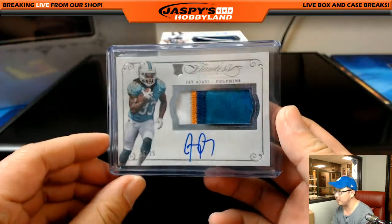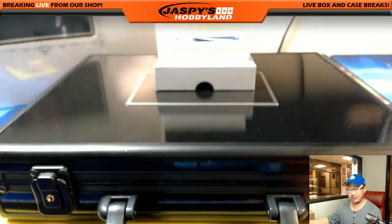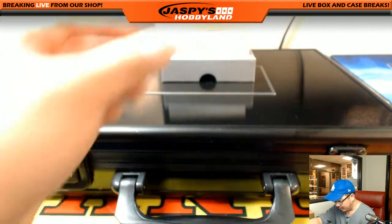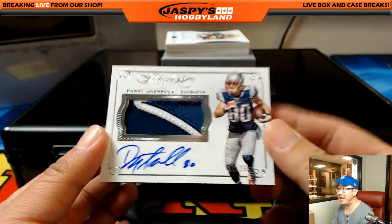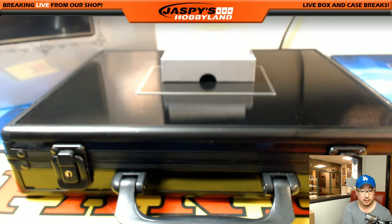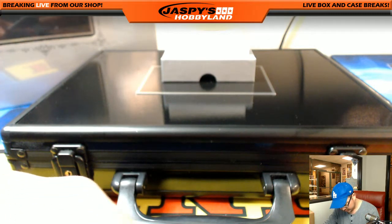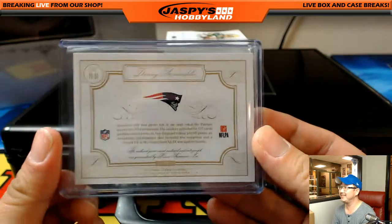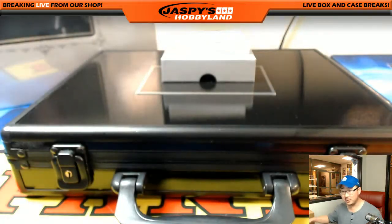Kind of a little disappointing back in 2015 — this is his rookie, by the way — but last year he really emerged and did really well. Next one is Danny Amendola, 7 out of 25. Nice patch autograph — this is a random player break. The Danny Amendola goes to Smitty. Although he's a Raiders guy, and if he's anything like me — I'm a Raiders guy as well — not big fans of the Patriots. But a nice hit though.